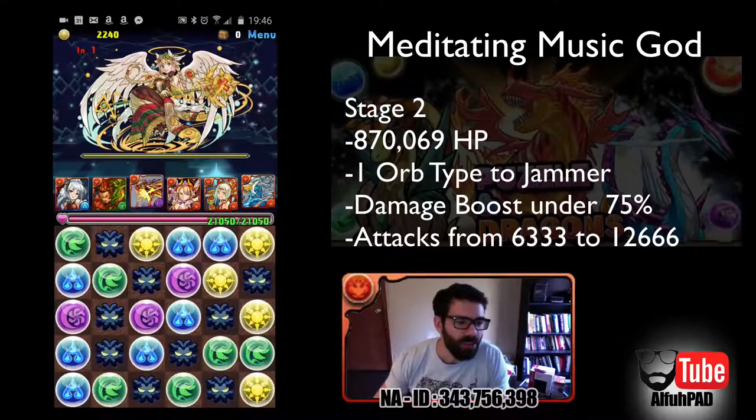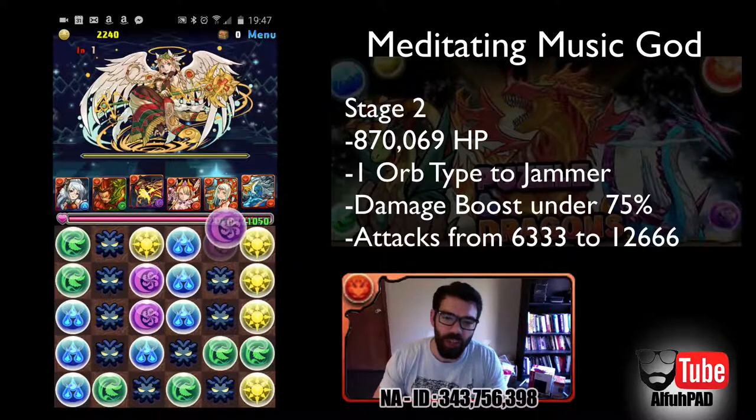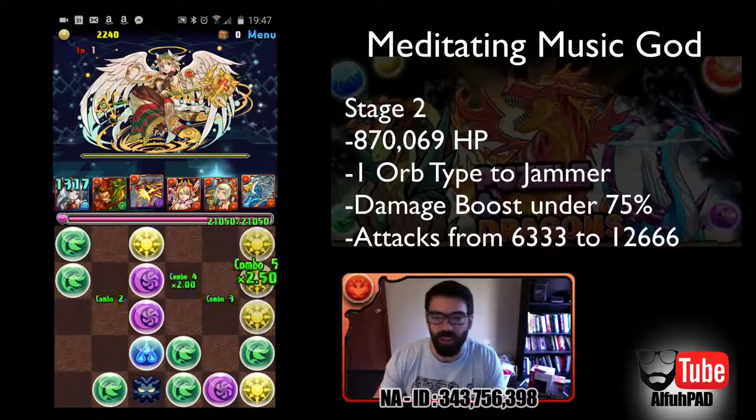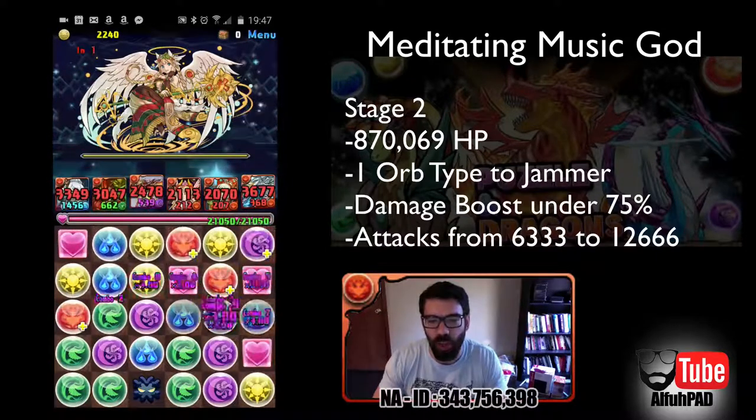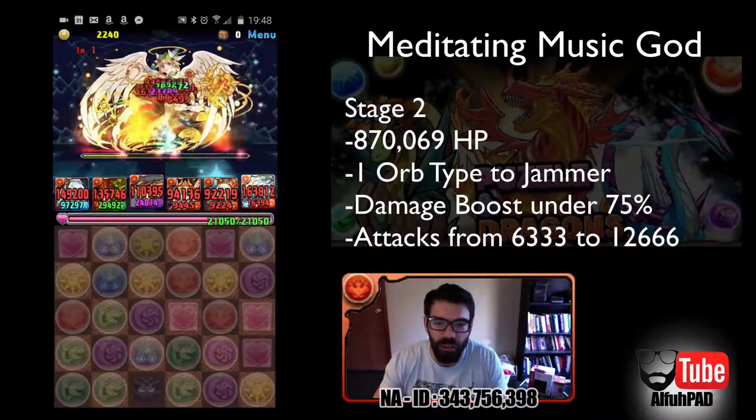Stage 2, now we're facing Sanctuary Guardian something or other. She changes a random orb type to Jammer, so of course she changed my fire orb — kind of a pain. At this point I can just clear stuff off. I had my phone screen turn off right there, that's what happened, it wasn't a glitch with the video. There's also a lot of fast forwarding — I actually had a friend who used to play PAD watch me go through this, I was explaining some stuff about the dungeons and new game mechanics. So I've got a bunch of fast forwarding in between turns. Anyway, I'm just trying to clear stuff off and lock my way into some skyfalls that pretty much take her out.